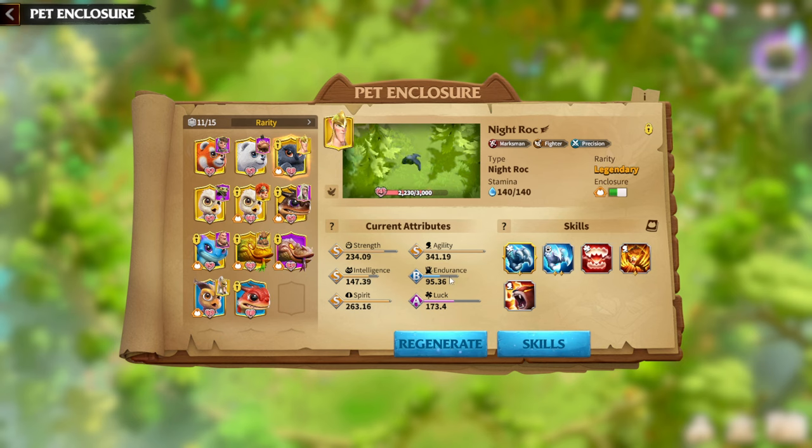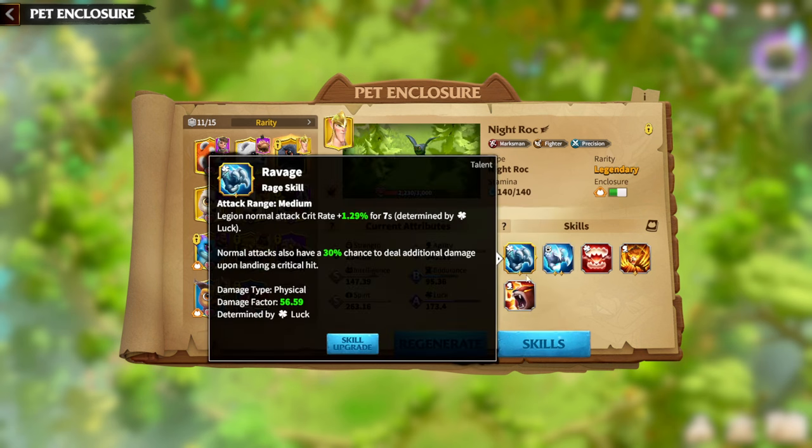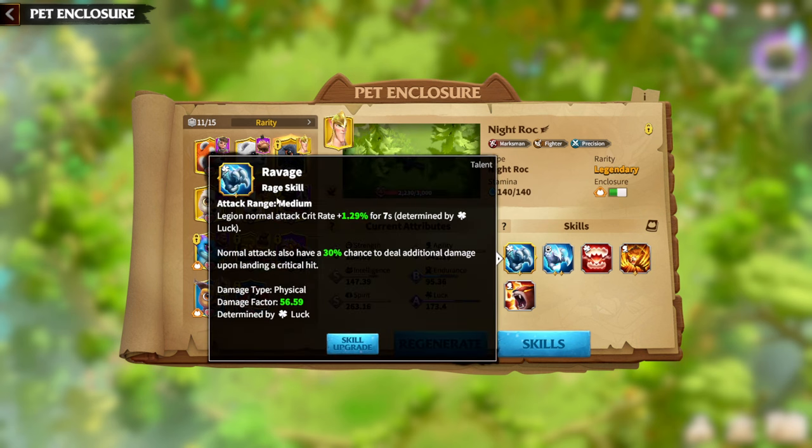I got S tier on Strength and Agility, and A tier on Luck. I understand it can be better, but so far I don't want to continue using more Regeneration Potions on this one because at least two main attributes are S tier. In terms of skills, I will replace Bloodroar with the third talent skill for Ravage, and I guess the Warpet will be done. Then all I need to do is upgrade a couple of stars of the skill. I think it's the best Warpet for Syndrion in general — crit rate and crit damage with the normal attack. It's amazing for Syndrion and Freygar.